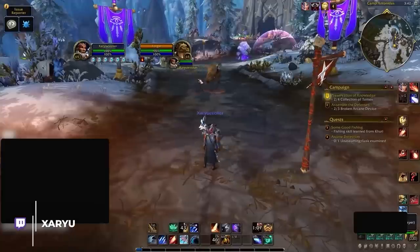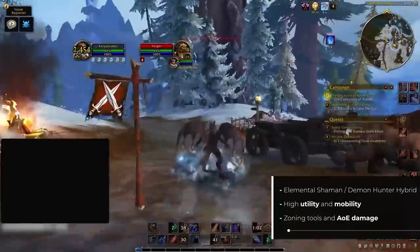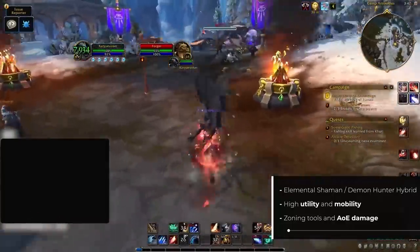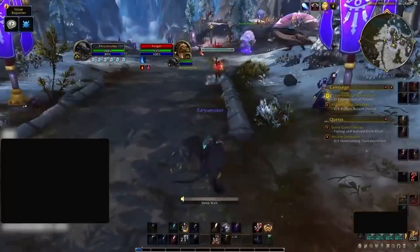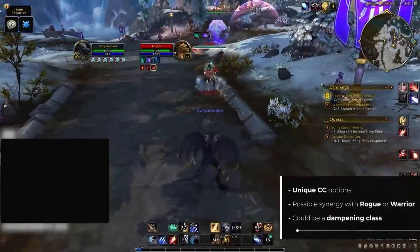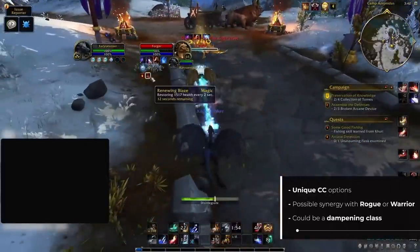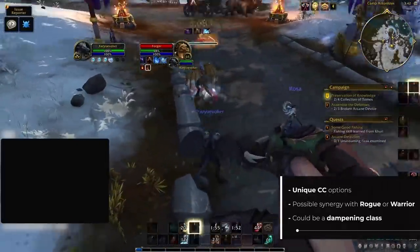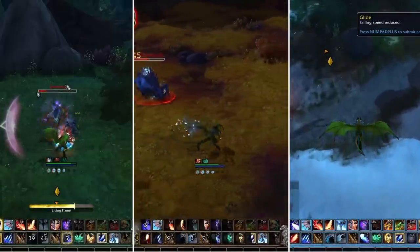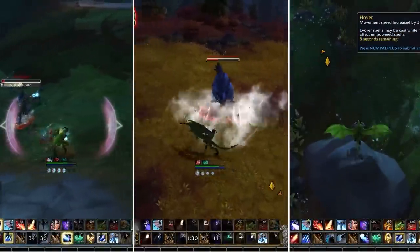So TLDR: Evoker is quite unique and once again seems to be an elemental shaman/demon hunter hybrid, pairing midrange spells and zoning tools with tons of mobility and utility options. It's unclear how it will fit into comp selection, but since it has both an incapacitate and the ability to increase stun durations, it might work well with classes like rogues. With its utility, it might be a really good match for warriors in dampening setups, and with a knockup, knockback, slow fall mechanic, and party-wide mobility CDR, we definitely see utility for Evokers in some Dragonflight RBG lineups.